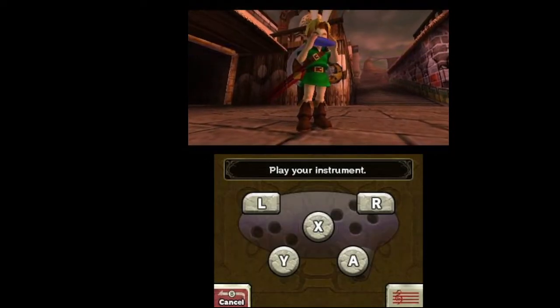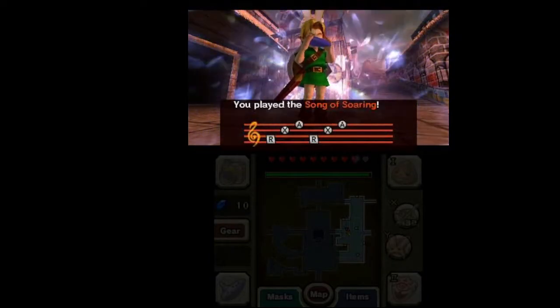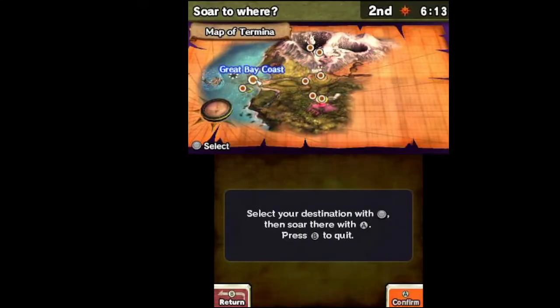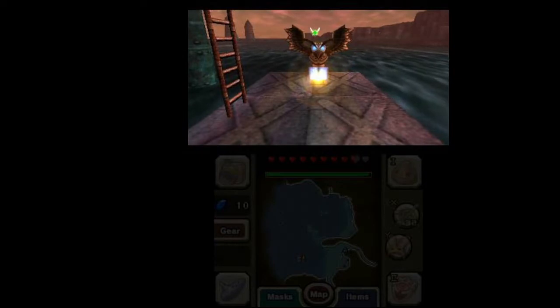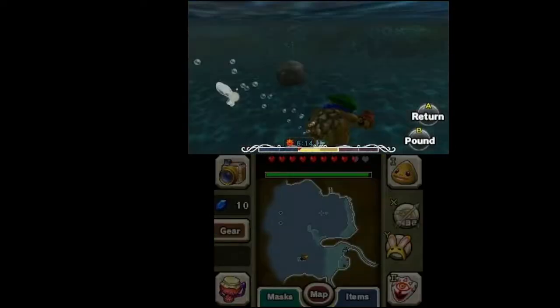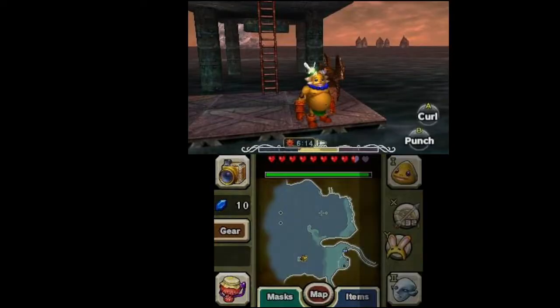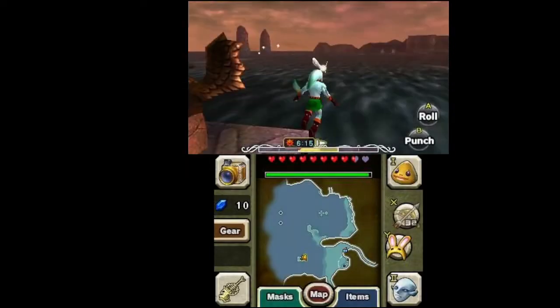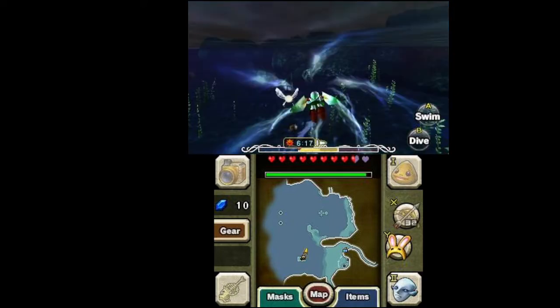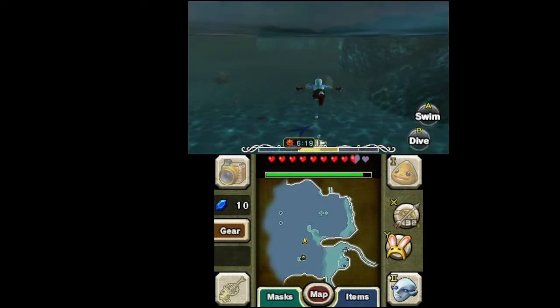In this part, we're actually going back to Great Bay Coast. Because before Mikau died on us, he told us the Gerudo pirates would steal Lulu's eggs. And we're going to look for that place. Oops — I thought I had the Zora Mask equipped. My bad.